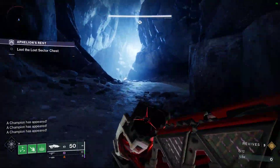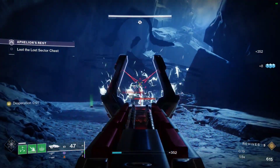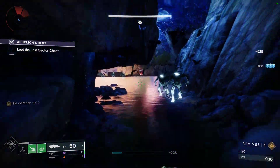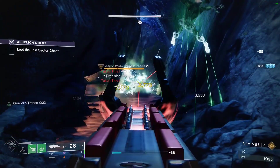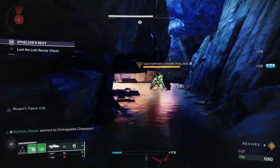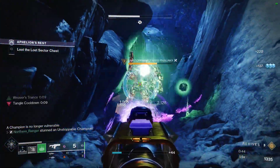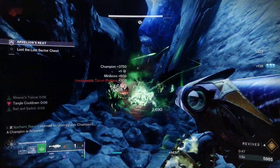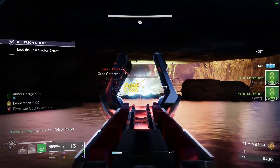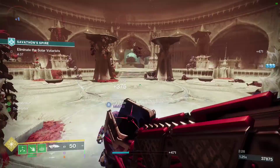In PvE, Necrochasm is actually pretty decent. Between Desperation and the Cursed Thrall explosions, it's a very strong add-clear weapon. And of course, like Thorn and Osteo Striga, it works with Necrotic Grips and also with Strand Suspend builds, though admittedly I feel like Thorn is still the better choice for that, and with the Thrall explosion, often the suspends from Necrotics and Weaver's Trance aren't even that necessary. But it is still very fun. You can clear out huge packs of adds with a single kill just due to the explosions. While this is great in most PvE content, I would still be hesitant to take it into endgame content such as Master Raids or Grandmaster Nightfalls. There are weapons that just offer more overall utility, but I can't argue that in general PvE, this is very fun and a very effective weapon, especially in activities with high add density.